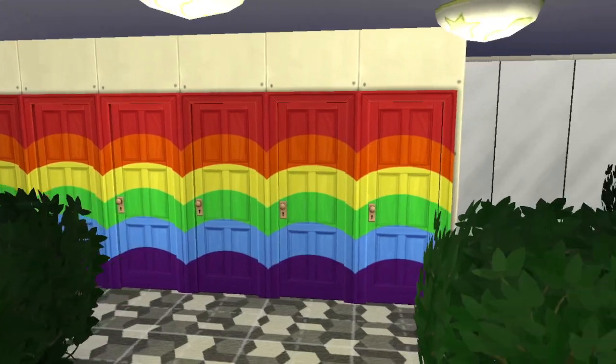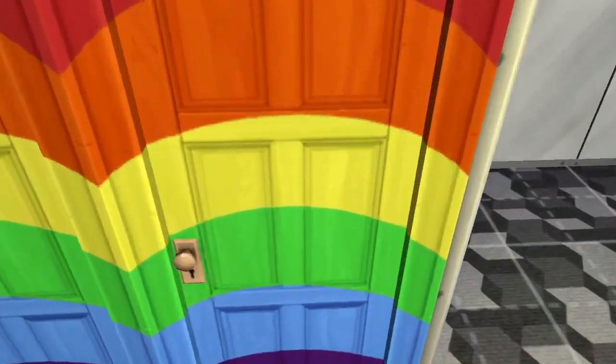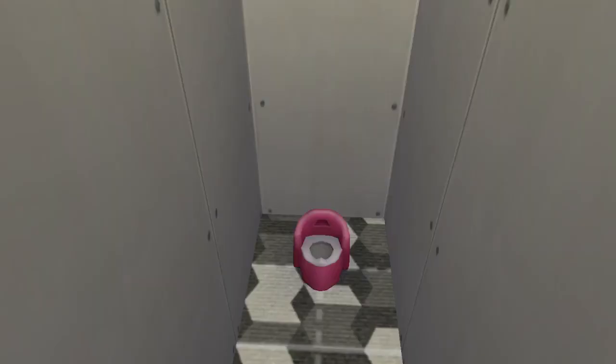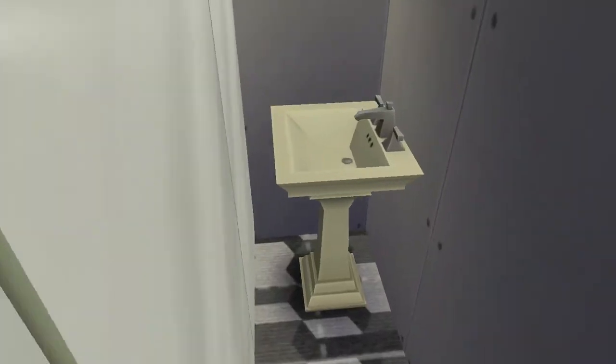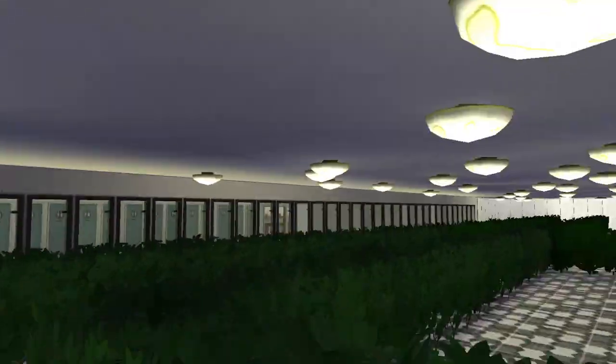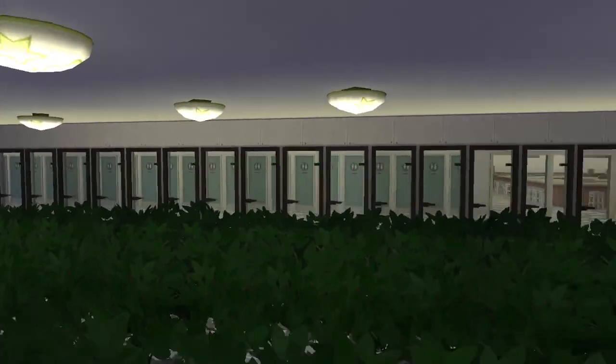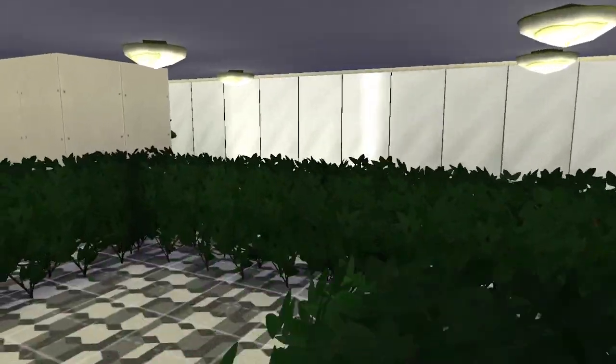We kept the rainbow doors, although it's a guessing game now. Each one of these has a little toddler potty. We also got a singular sink in the corner and an excessive amount of mirrors. And by the way, those are not improperly labeled — you'll soon find out what those are.